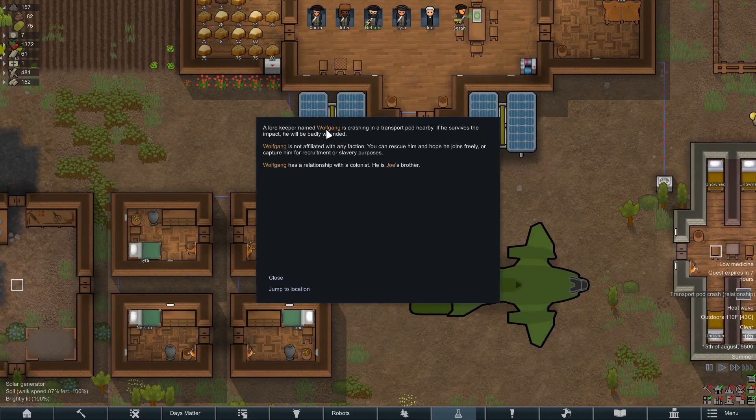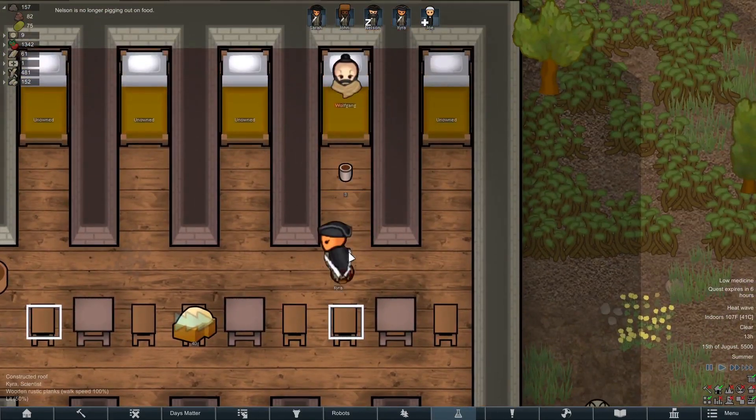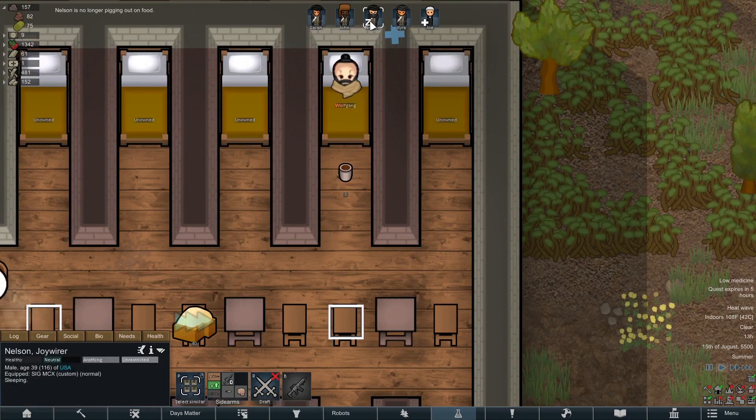Not long after that, we had a gentleman fall from the sky who was injured and claimed to be the President's brother. We decided to imprison him and forcefully recruit him, just as we had with the other prisoners.